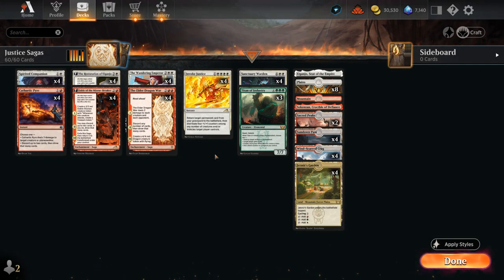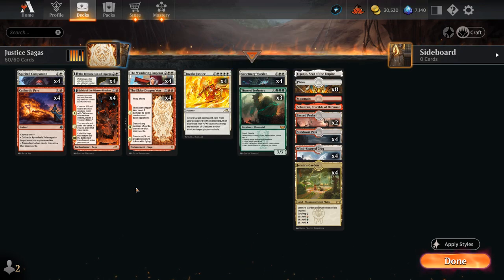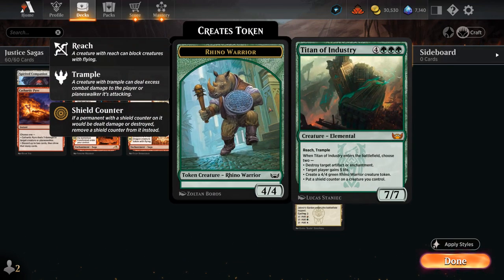Hello and welcome to another Standard Games video. Today we're taking a look at a red-white Invoke Justice deck updated with Dominaria United. Invoke Justice is the centerpiece of our deck — a 5-mana sorcery returning a target permanent card from our graveyard to the battlefield, then we get to distribute 4 plus-one/plus-one counters among any number of creatures and/or vehicles we control. This can bring back any of our permanents including Sagas or Planeswalkers, but the more exciting cards to bring back are Sanctuary Warden at 6 mana and the 7-mana Titan of Industry.